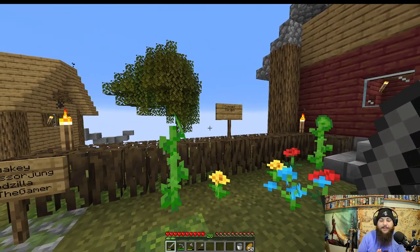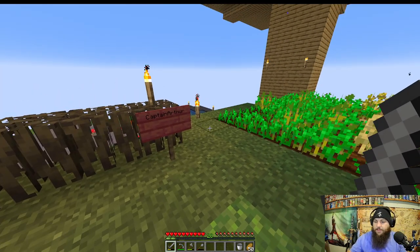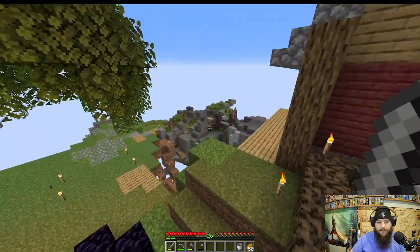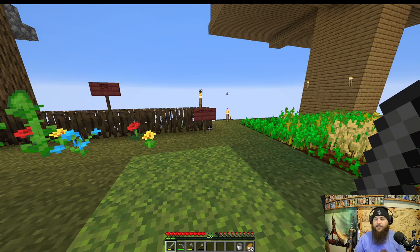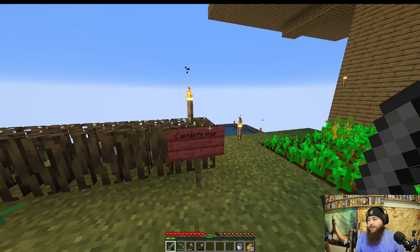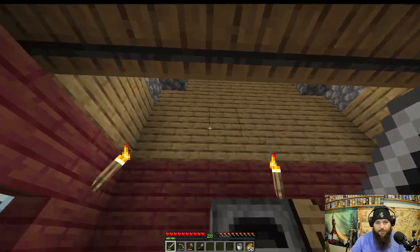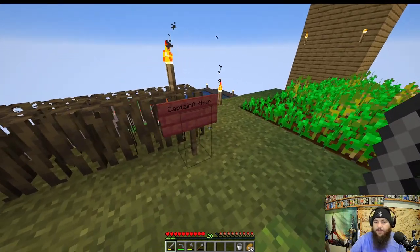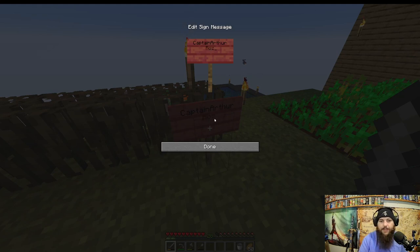We have a sign filled up already! If you want to get added to the comment garden, drop a good comment below. Let's also add somebody to the member zone. They suggested making an auto smelter — good idea! I've got about 22 iron, so for the auto smelter I'll need a whole bunch of hoppers, maybe even a blast furnace, though a regular furnace could work. Ross has been a member on this channel for 10 months — thanks a bunch, Ross! Welcome to the member zone.